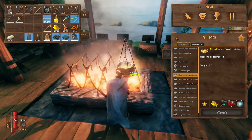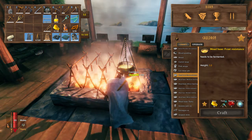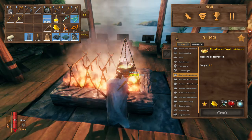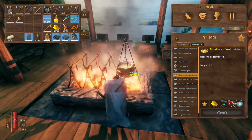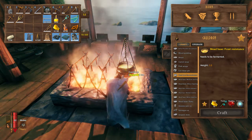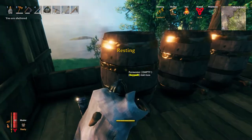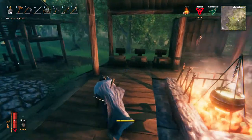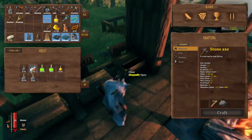Honey you can get from your beehives. Thistle you can pick up in the swamp or in the black forest biomes — they are just growing randomly, they glow, they are easy to spot. Blood bags are obtained from leeches in the swamp. And grey dwarf eyes, I'm sure you know where to get those. Once you have crafted the mead, you just drop that into your fermenter, wait a couple of in-game days, and then your frost resistance potions are ready.